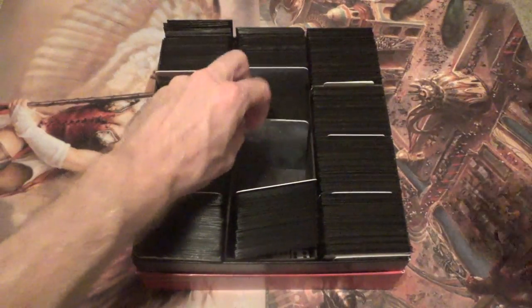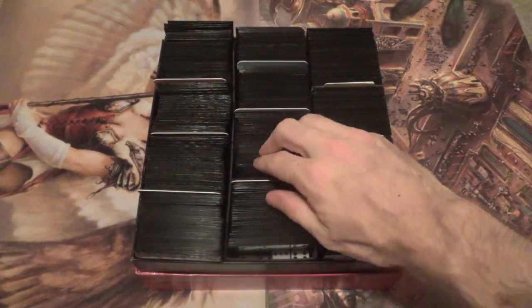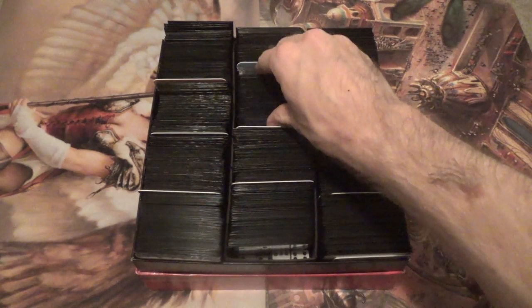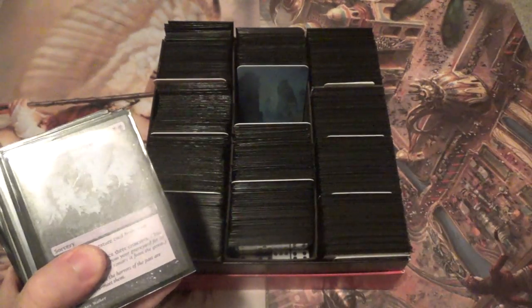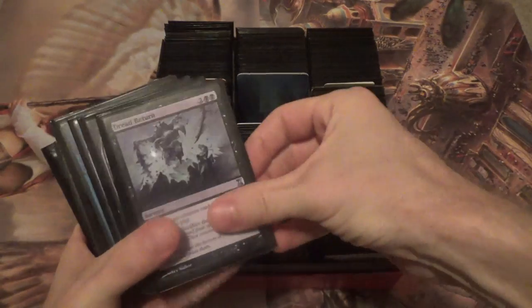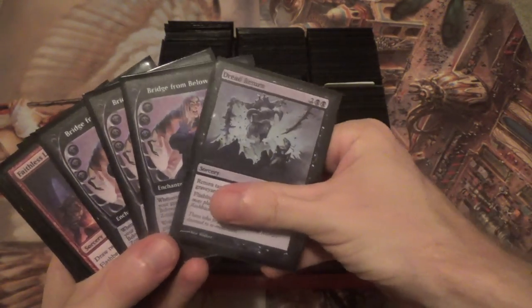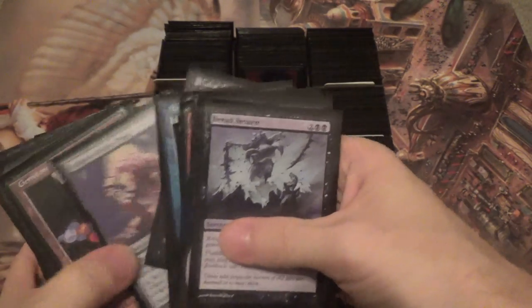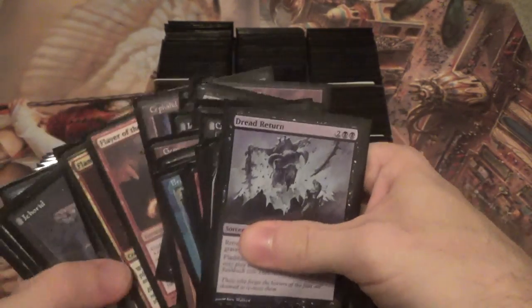I don't do Transformational Belcher and I dedicate seven slots — I only ever sideboard for one match, which means Charbelcher needs to win game one. Odds get worse as you go on. Next we have a Graveyard deck. I could've picked Reanimator, I could've picked one of the Dredge variants — I picked LED Dredge. One of the boogeymen of the format, right next to Belcher, so they're in good company with one another.